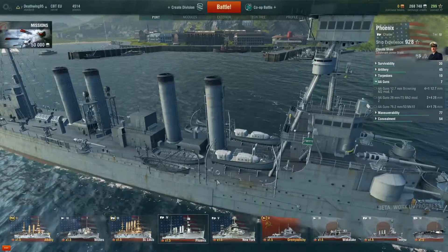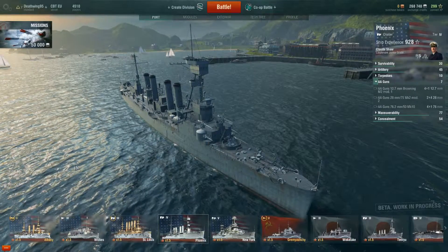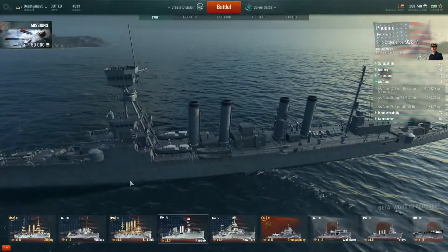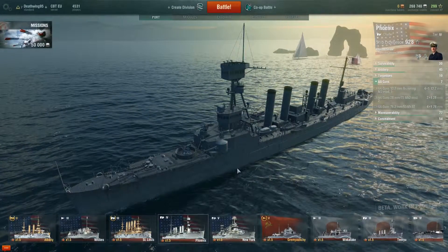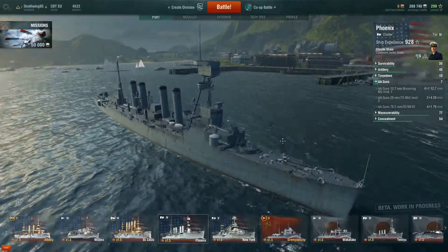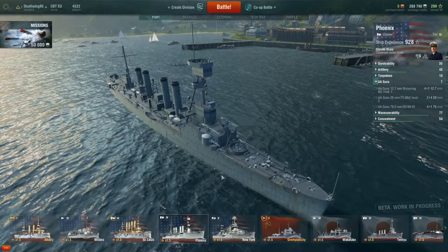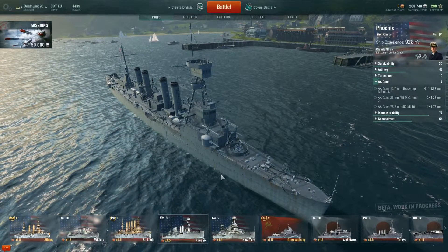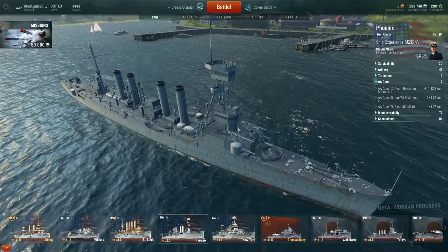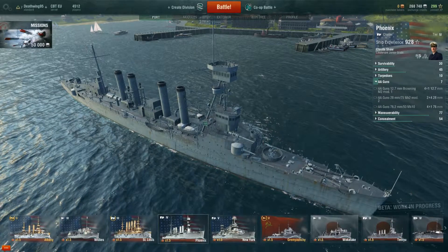So what makes a cruiser special? Well, it can fire pretty fast because it's got small caliber guns. A cruiser is pretty fast — not as fast as a destroyer, but fast, at least the typical cruiser. There are a few cruisers on the American side that have torpedo launchers, and many cruisers on the Japanese side can use torpedoes. But on the American side you have to rely on your guns and your speed.